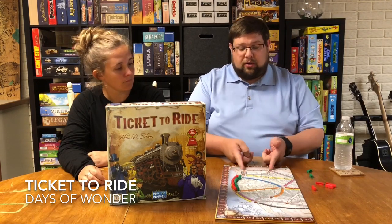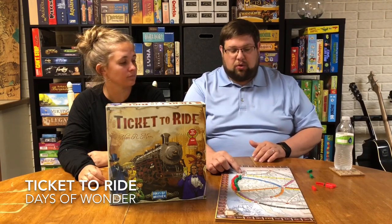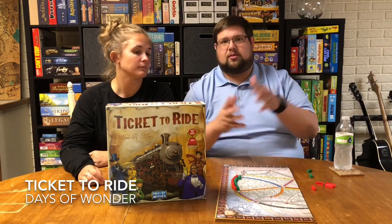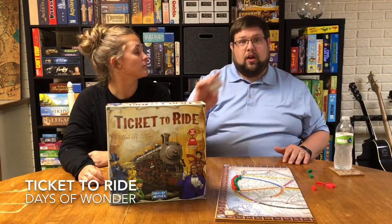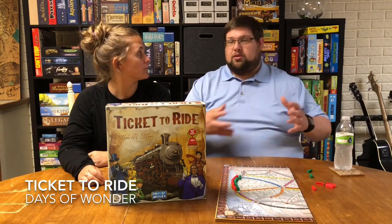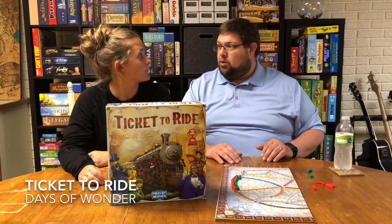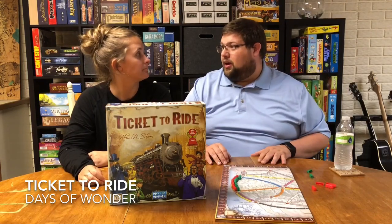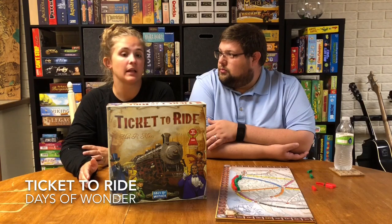So you have set collection, route building, and a little bit of blocking going on. As far as points go, when you place a route down the longer the route, the more points it's worth. A little one-space route is only worth one point, while that long six-space one is worth 15 points, so it gets exponentially bigger. The destination cards work similarly — the longer they are, the more points they're worth. At the end of the game, whoever has made the longest unbroken chain of trains gets an extra 10-point bonus.